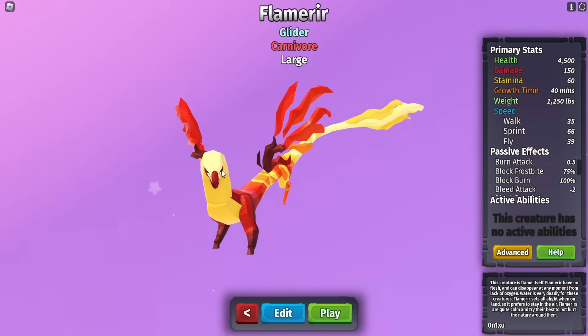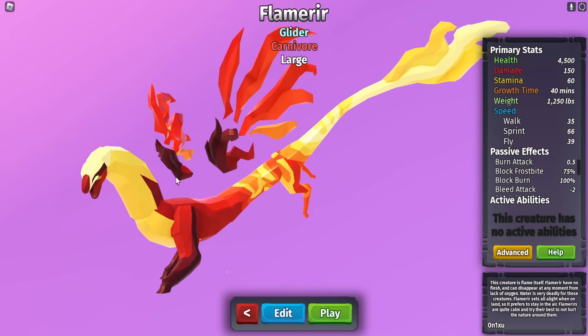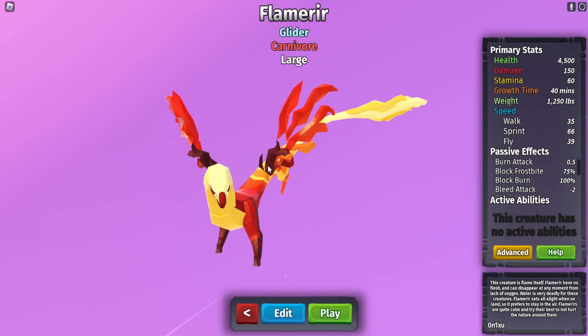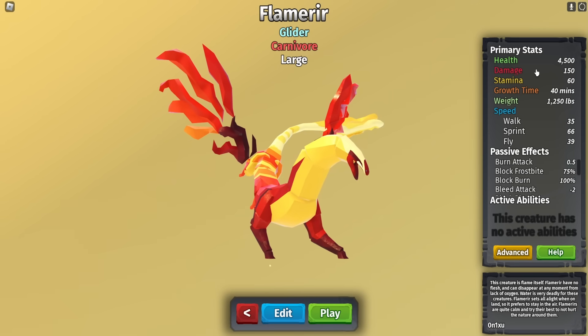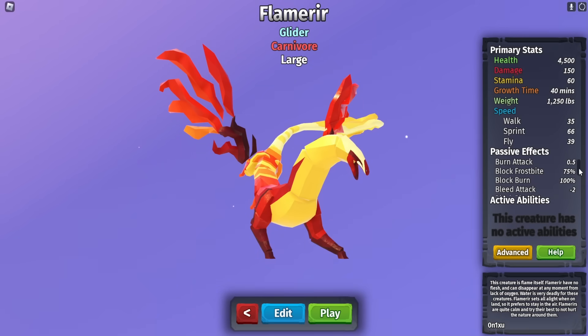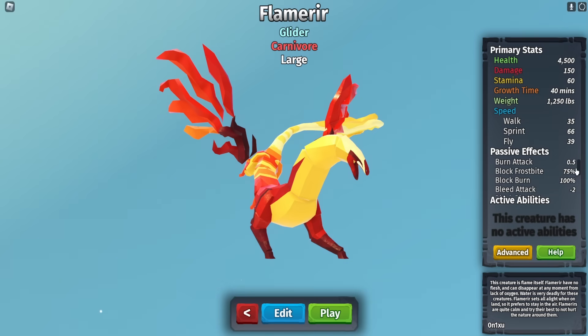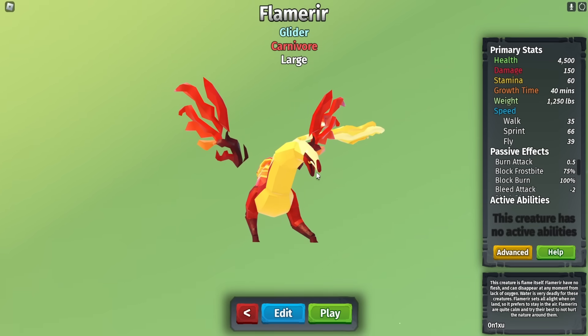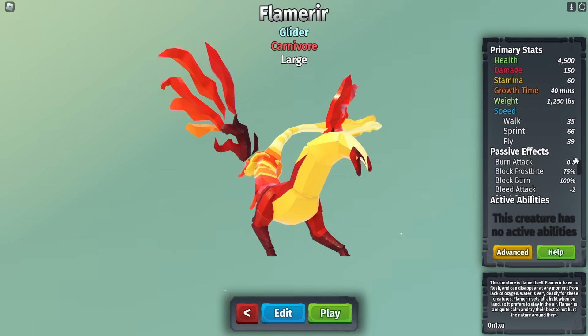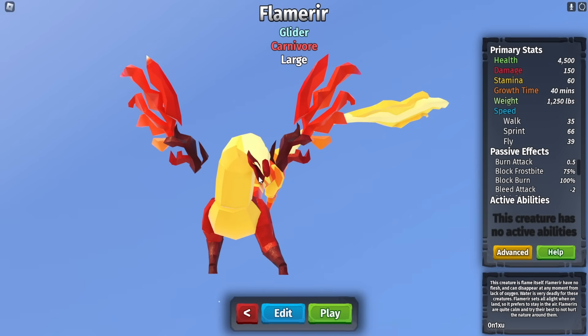Here is the Flamer. The icon in the menu looks like the baby model, which is why it looks bald. It has 4,500 HP and 150 damage — exactly like the Cloven Loper — but takes a little longer to grow. Its passive effects include Burn Attack, Bleed Attack, Defensive Burn, and Frostbite Attack. This creature could be very annoying. It doesn't have a breath attack, but if you bite somebody you'll put a lot of status effects on them. It is a glider and a carnivore.